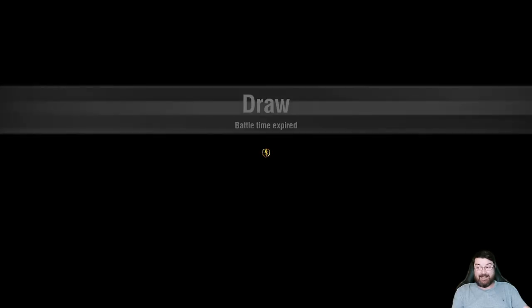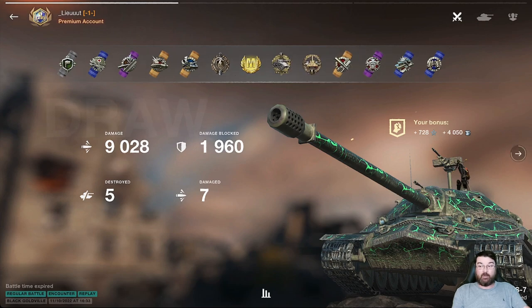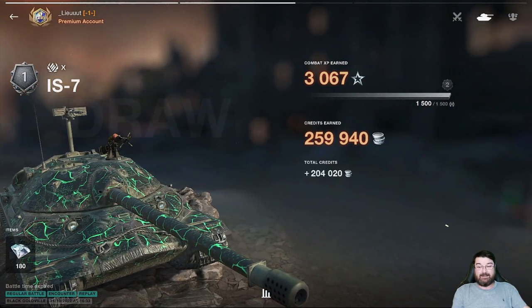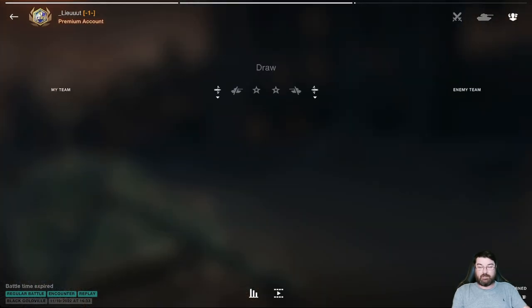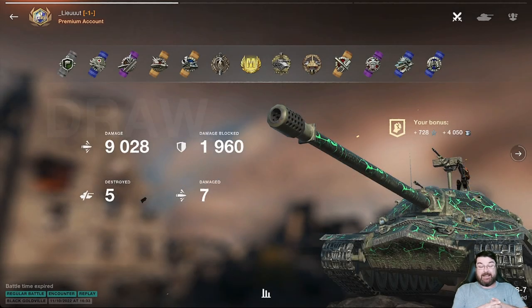Here's the thing - had he had more time, that could have been a 10k game. That is just a heartbreaker, because that tank was full HP. More time and it would have been 10k and a win. Unfortunately he didn't have more time, but he gets the mastery and everything else, so he can't be too unhappy with it. That is a fantastic game regardless of what you think of the player. It's a shame it's a draw - it's a heartbreaker - but he gets the mastery, the 9k damage, and he could have got more.